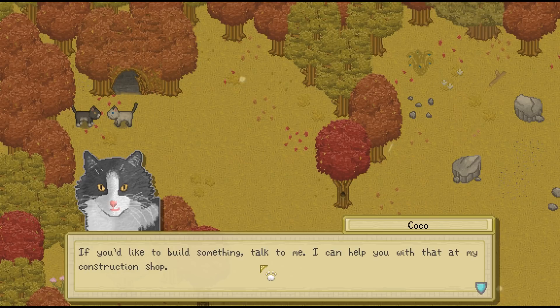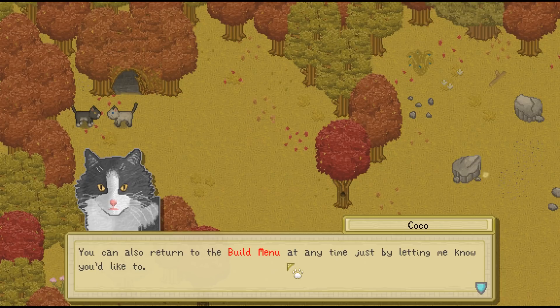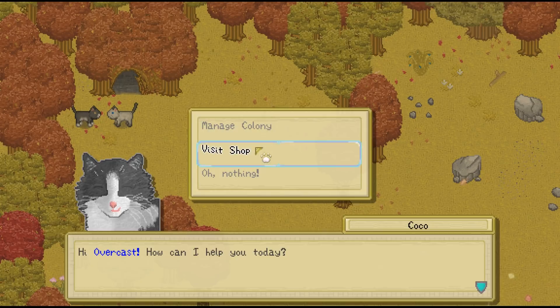Okay, so Coco's going to help us with construction. 'You can also return to the build menu at any time just by letting me know you'd like to.' So Coco's going to hang out right here. What's in the shop? Oh, so is Coco going to be like the shopkeeper? What if we buy items? Blueprints!